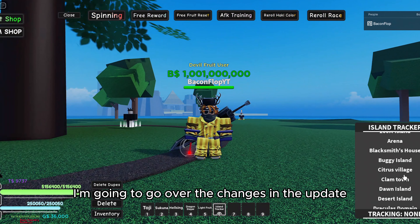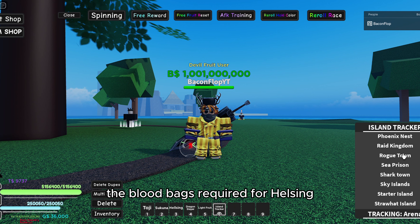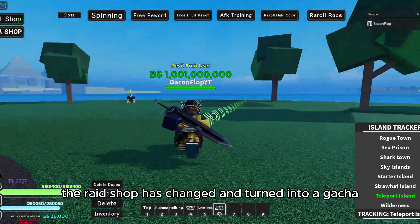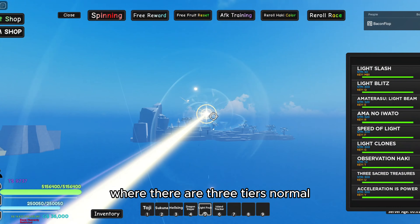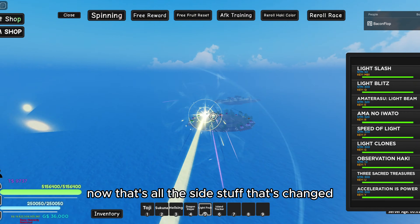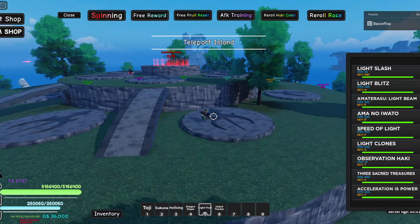First I'm going to go over the changes in the update and then go over the new artifacts system. The blood bags required for the Helsing gun style has gone down from ten thousand to eight thousand. The raid shop has changed and turned into a gacha where there are three tiers — normal, advanced, and elite — and you can choose any one of these and spin for rewards like the new artifacts.